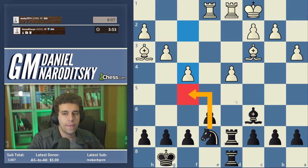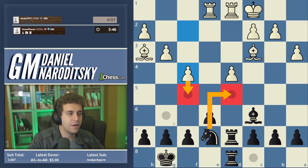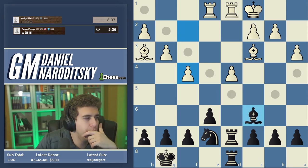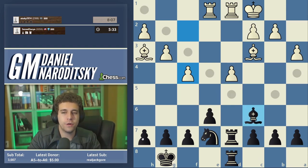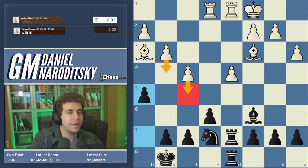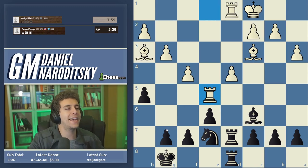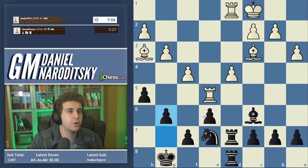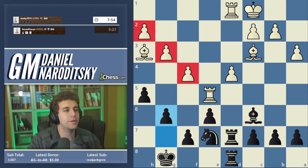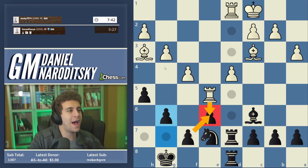We start doubling rooks. The position is still equal, and as I said in a previous speedrun video, knowing how to outplay good players from equal positions is an incredibly important skill. Bishop h3 — I don't see what that threatens, so we continue with our plan: rook ad8. After rook e1, the knight heads back toward e7 and then either to d5 into the center or to f5 if the opportunity presents itself.